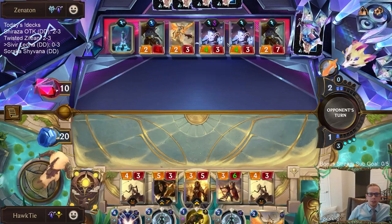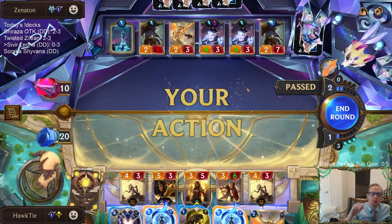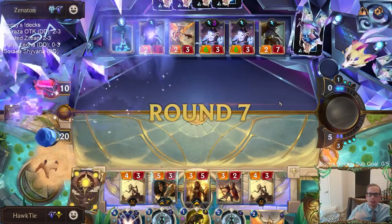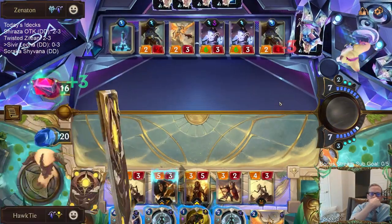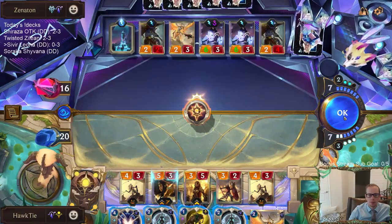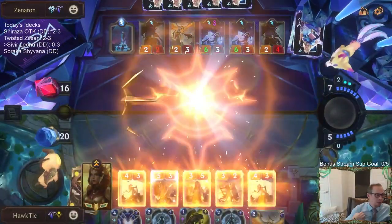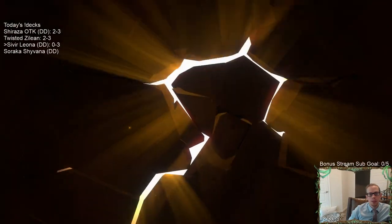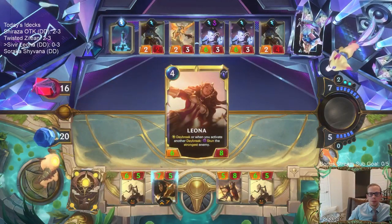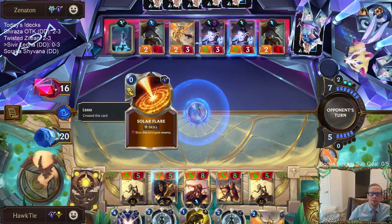I don't know which of these two to stun - if I play this and stun the strongest enemy, we may stun the vulnerable one, but I want to stun the non-vulnerable one. Maybe I should have given vulnerable to the one on the right. The stun's random, so we'll see. We get one stun with this and hopefully stun the non-vulnerable one on the right. There we go, something good happening.